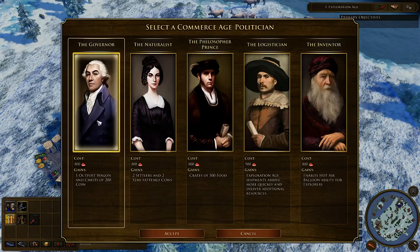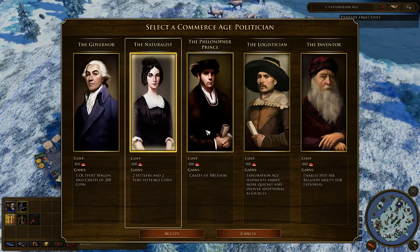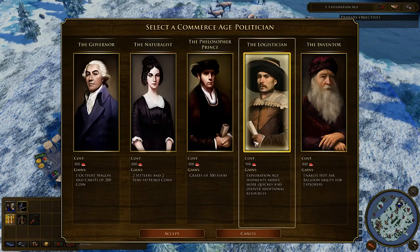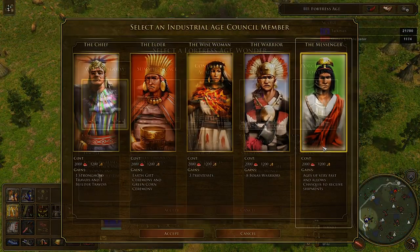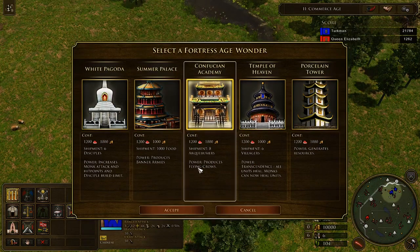Each age is advanced by choosing a politician, which grants unique bonuses upon advancement. These bonuses range from additional resources to kickstart your economy, military upgrades, military units, and even hot air balloons.